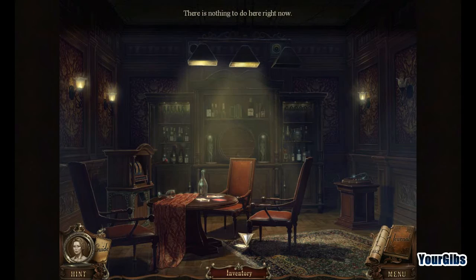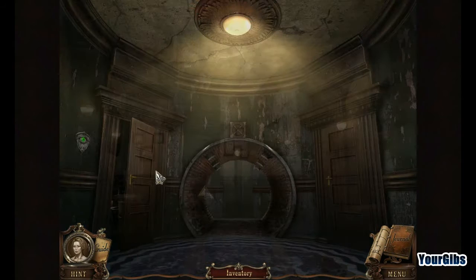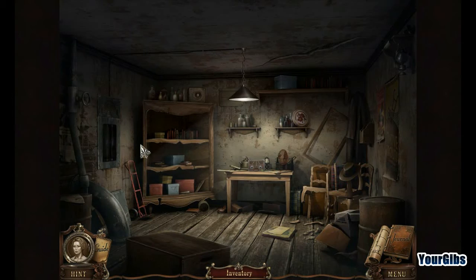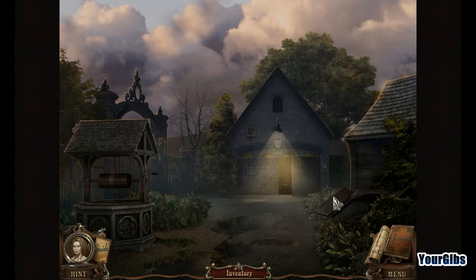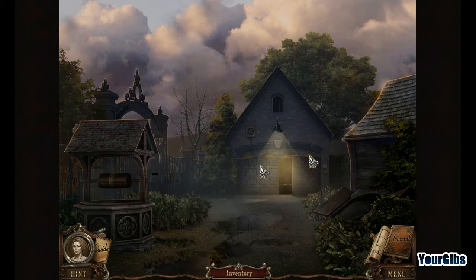This particular hint system doesn't actually tell you which direction to go. I don't think there's much else for me to do here - I think I've done all this already. So we'll go back outside and let's go in the elevator. The music is very nice in the background. It's a nice touch having that double elevator door. I'm not sure if the sledgehammer will let me get past here, but we'll try it.